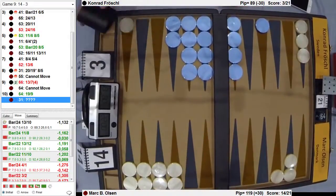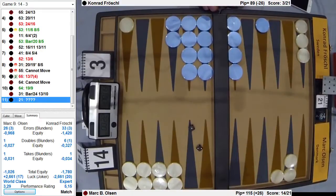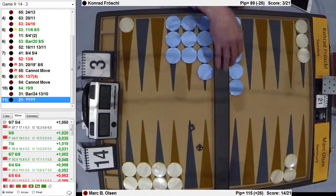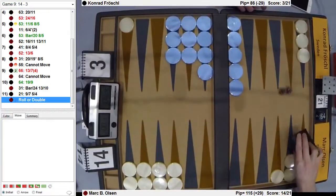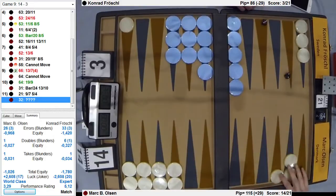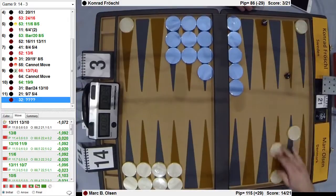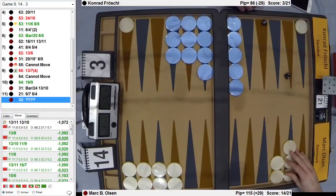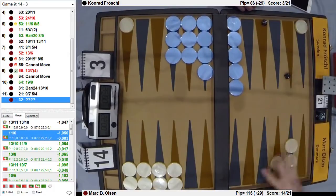Two, one. So obviously you don't leave a shot. And now you just want to roll big or get out of there. Three, two — that's two down. Two, one — no, it's three, two. I think that's just two down. Hope he rolls a six-one or five-one. He definitely shouldn't step up here, obviously — that's a bad move.